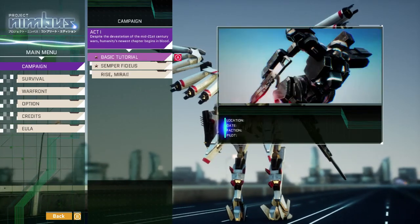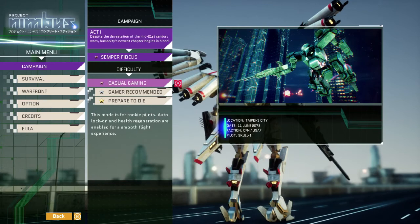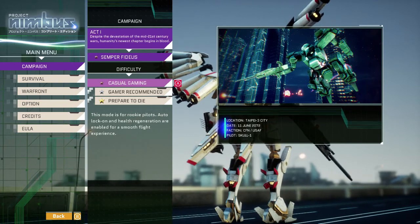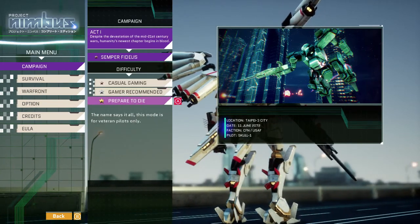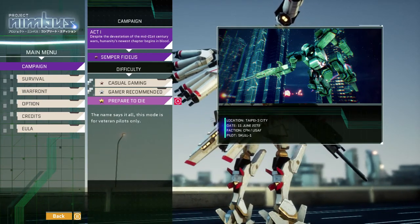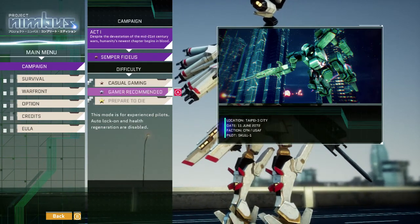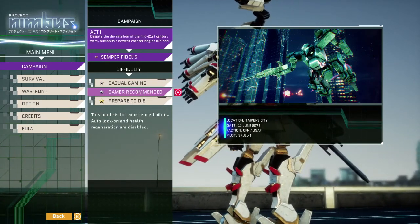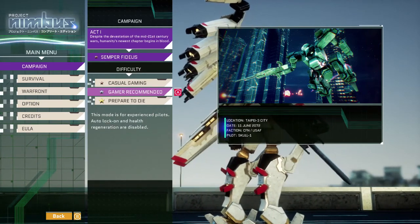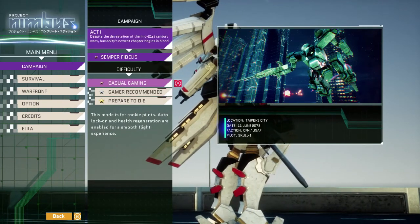We'll skip the tutorial — that's probably a bad idea, but we're going to jump straight into Semper Fidelis. We've got a few difficulty settings: casual, gaming, gamer recommended, and prepare to die. I always love games that have a 'prepare to die' difficulty. Let's do gamer recommended — auto lock-on and health auto-regeneration are disabled. We'll keep it casual, I'm a rookie pilot.